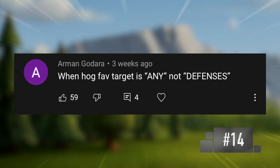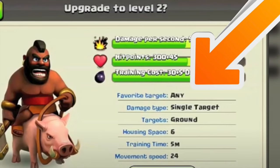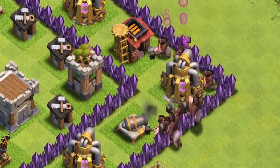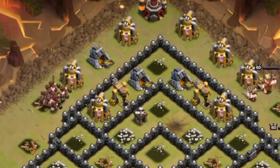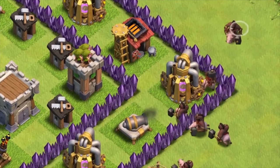When the Hog Rider's target was any and not defenses. When the Hog Rider was first released, it had no preferred target — Hog Riders would literally just go for anything: mines, pumps, barracks, defenses, anything. They would eventually be changed to preferred defenses first. And if a base has no more defenses left, Hog Riders will go back to attacking anything in sight, like they once used to.